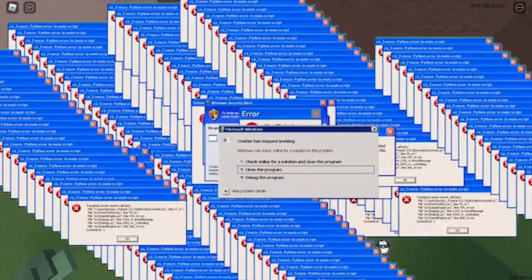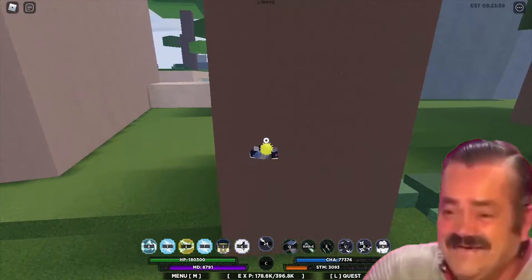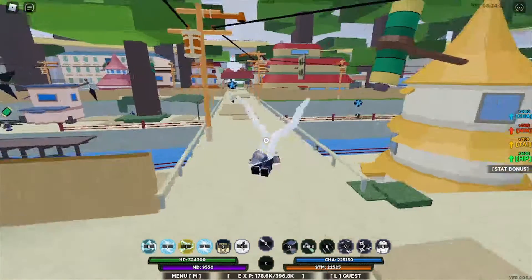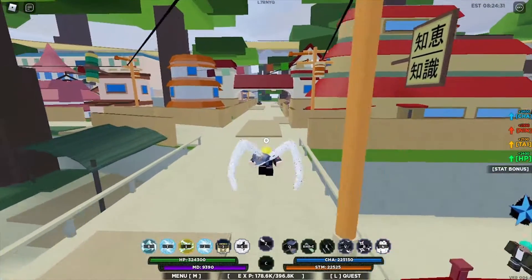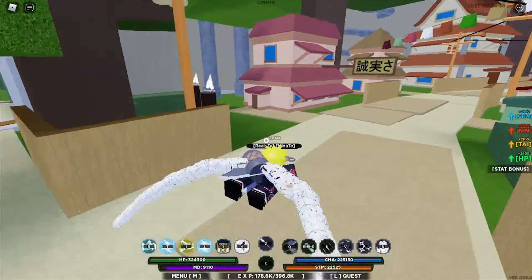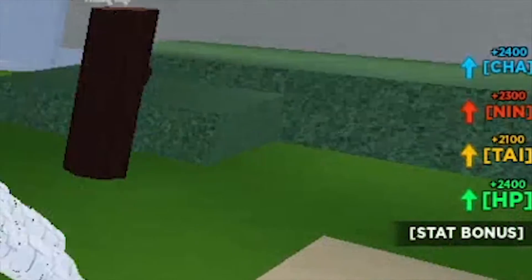I can't climb a tree and I don't know how to stop flying. You just need to remove the mode. Let's test this out on my friend — his name is Loggy, in short is Log. When you're in this mode it gives good bonus stats.